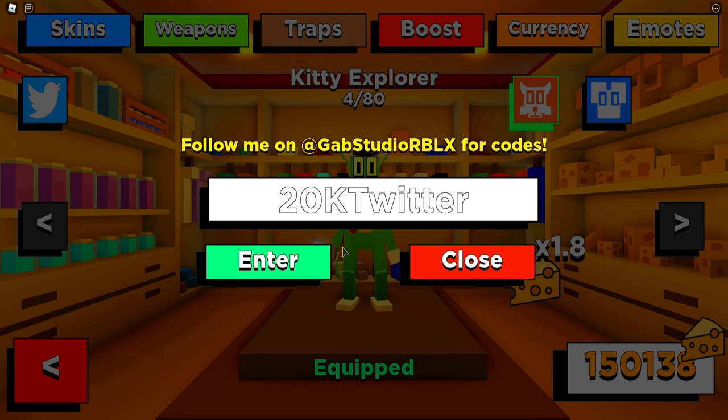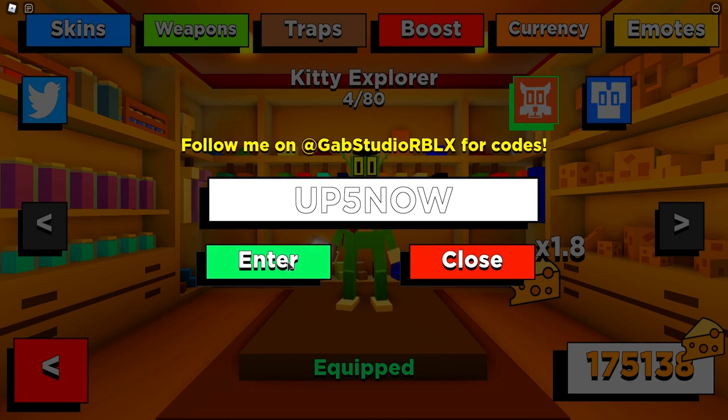The next code is '20ktwitter' - redeem that one as well and we got 25,000 cheese. That is a bunch of cheese. We also have code 'up5' - redeem that one too. I've already redeemed that one but it's still working as you can see.